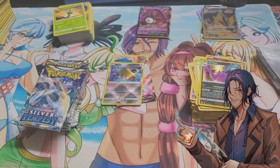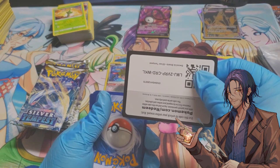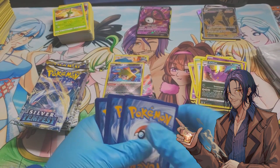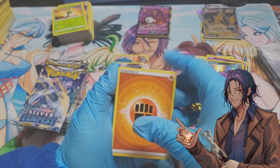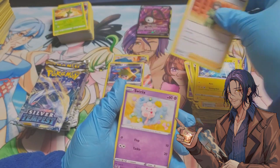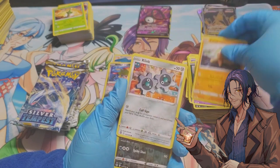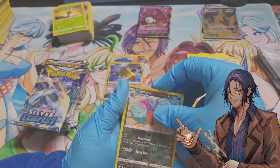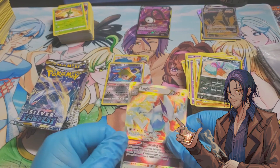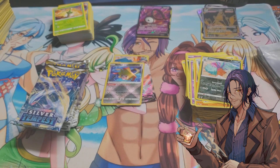Another black border card! One, two, three, four: fighting energy, Wallace, Lantern, Brent — that's hurting my voice — Swirlix, Marnie, Dedenne, Bellsprout, Clank, Toxapex, and a Lugia V-Star! From a Silver Tempest booster box we got a Lugia V-Star — sweet!